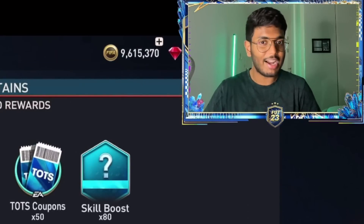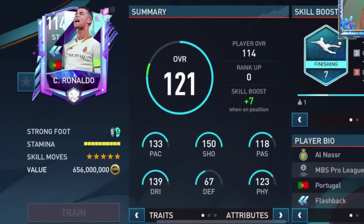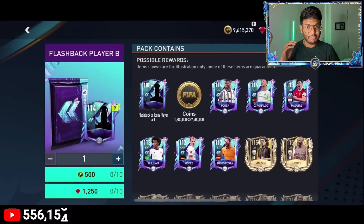The new Ronaldo flashback card is here and it looks perfect — everything down to the last minute details. Right now it's almost impossible to get him because demand is too high. He's got 130 pace, 150 shooting, 180 passing, 139 dribbling, and 120 physical — looks like a very good card.